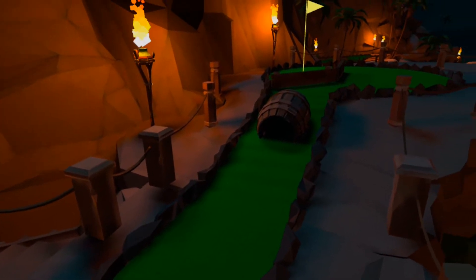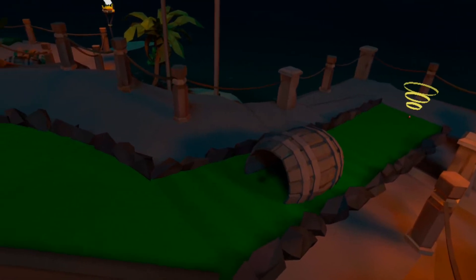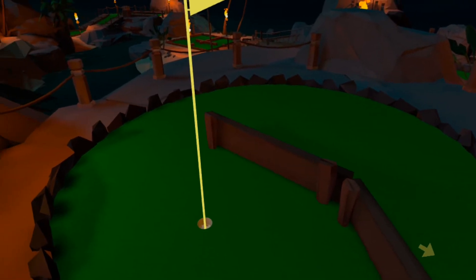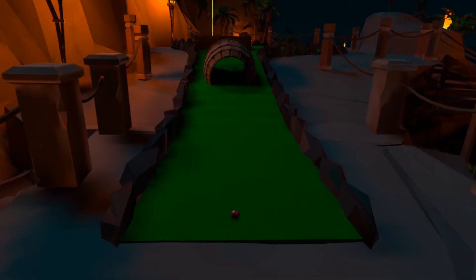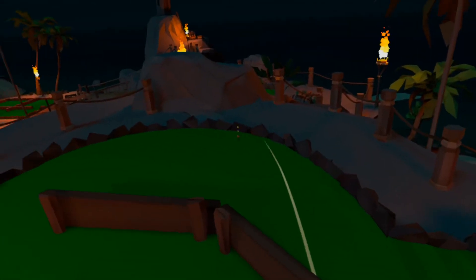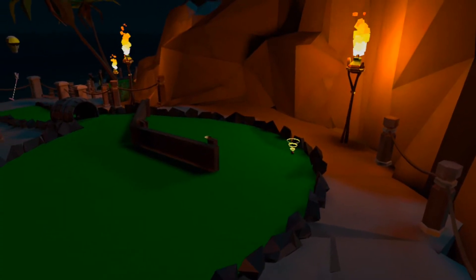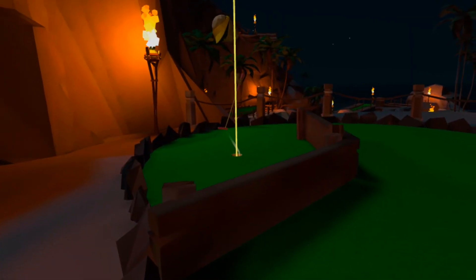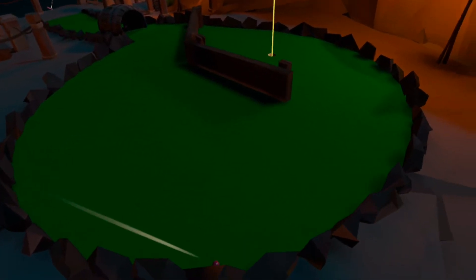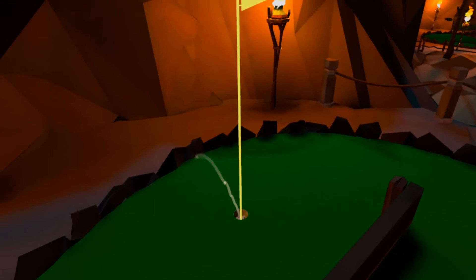Hole 3 continues with the theme of bits and pieces to get in your way. This par 3 is the classic up the hill, through a barrel, off the plank, into the stones, round the corner and in jobby. There's not too much room nor need to get creative with the line on this one, so focus on your weight. Aim straight, give it a decent hit and you should end up on the better side of the cluster of planks with a putt for birdie. Should you under hit, you may not have a straight line past the planks, but laying up for par should be simple enough, and you even still have a chance at the birdie with an accurate bounce off the perimeter pebbles.